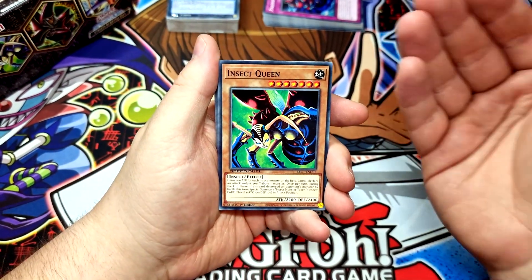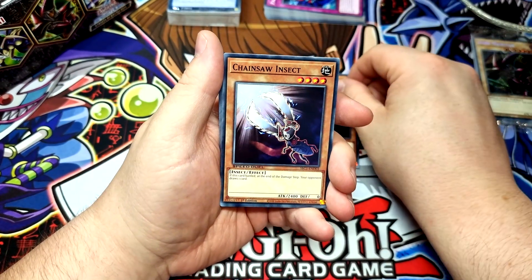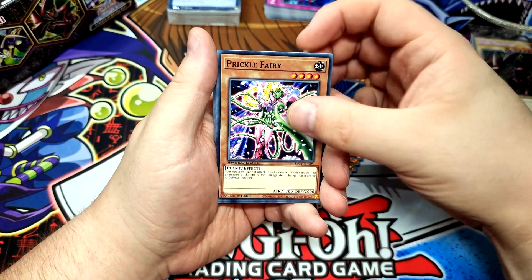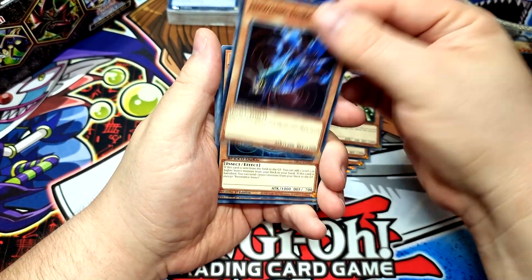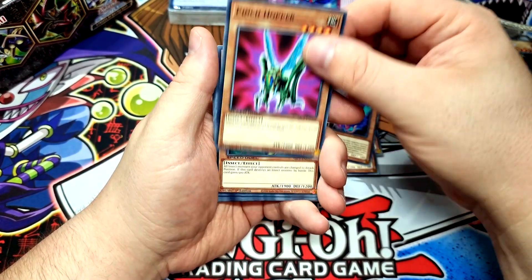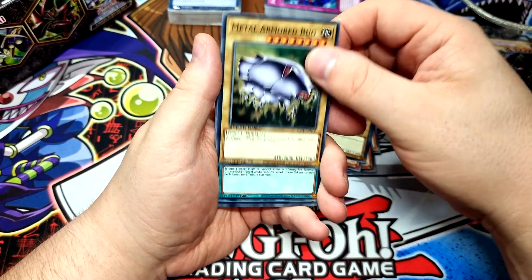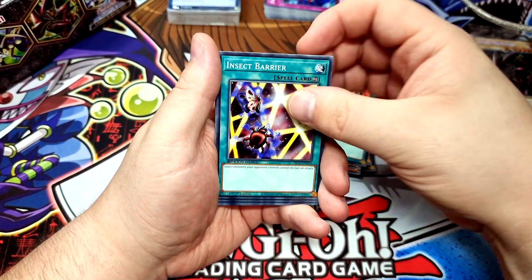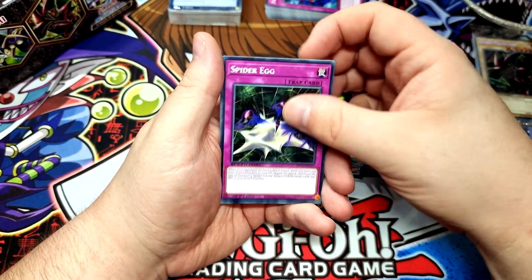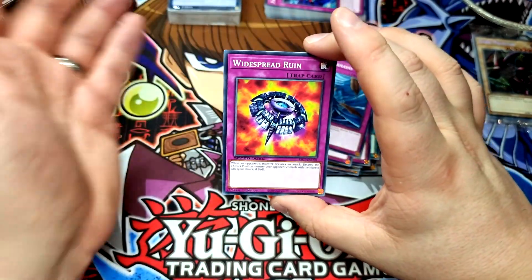After that, who else could it be but Weevil Underwood? We start off with Insect Queen, Parasite Paracide, Chainsaw Insect — love this card — Magnetic Mosquito, Prickle Fairy, Howling Insect, Resonance Insect, Parasite Paranoid, Pinch Hopper, Insect Princess, Gokibore, Metal Armoured Bug, Multiplication of Ants, Insect Barrier, Verdant Sanctuary, Eradicating Aerosol, Spider Egg, DNA Surgery, Dust Tornado, and Widespread Ruin. I love the artwork on this — really, really cool.